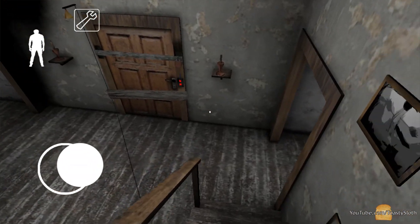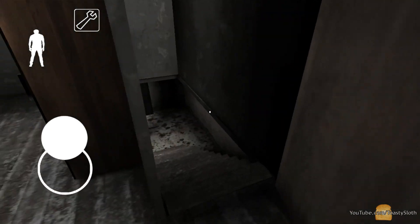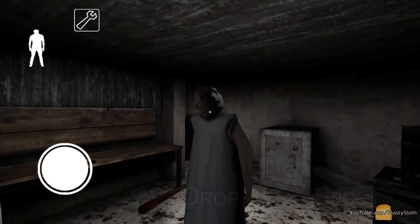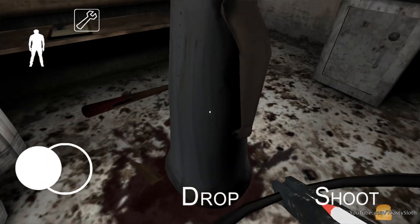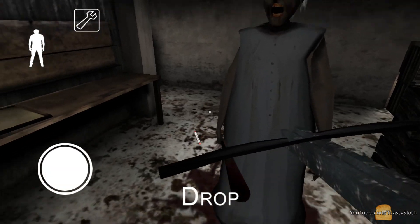At this point, you are completely invisible and Granny is stuck forever. You can go down to the basement and see her standing there — she will never attack you again. Now you're free to do whatever you want, whether it's completing the game or just shooting Granny in the face for an hour straight. But that's up for you to decide.